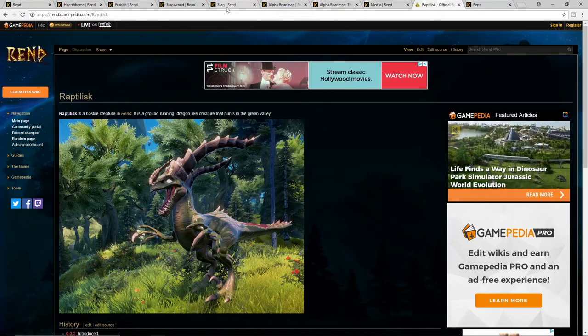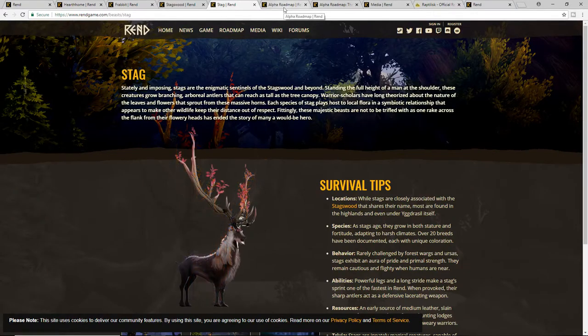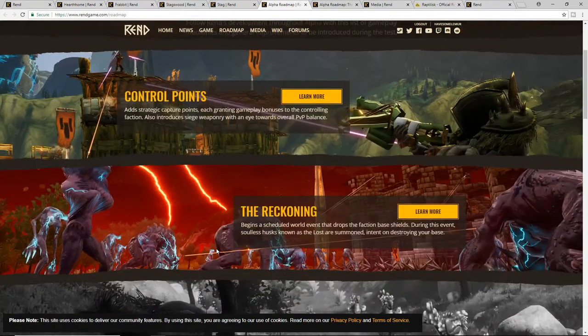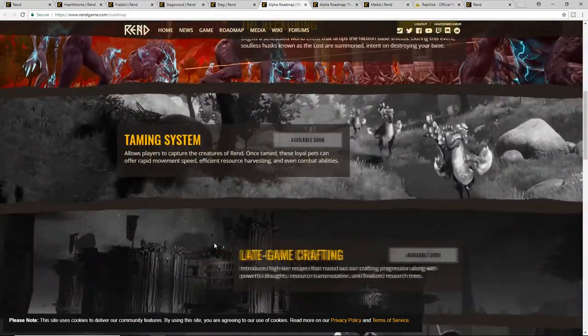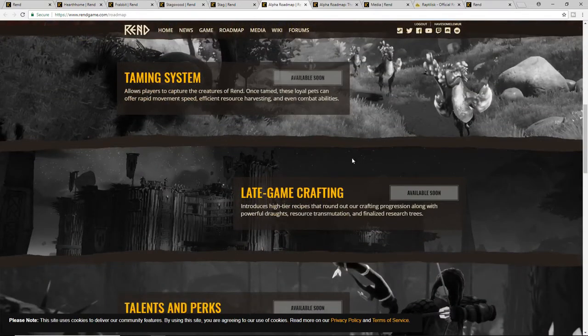That's the biomes and all the creatures — I'll leave all the links down below. Let's talk about the alpha roadmap and how they're going to progress through the alpha phases. Right now they've completed control points, which we talked about in the last video. The reckoning is the next phase completed. After that, the taming system is the next thing — that's why I think the Hook Bill might be tameable.